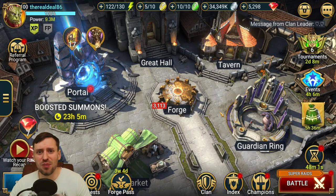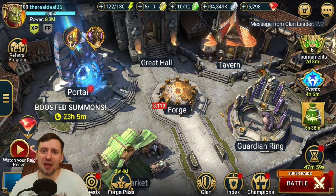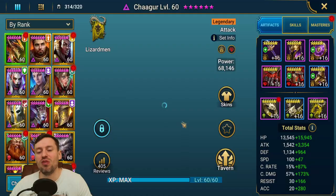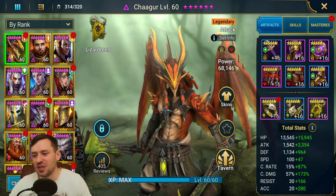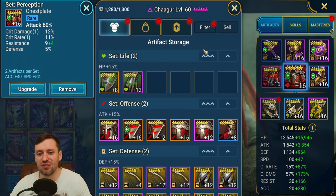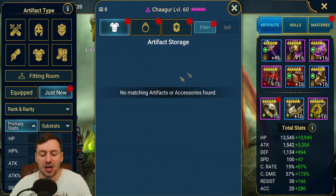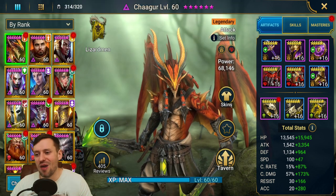Hey guys, it's your boy The Real Deal coming back with another quick tip video on how to sell your gear faster. We've been farming campaign and building up those uncommon and rare shields. I click filter and click 'just new' but mine's bugged, which is really annoying — it sort of ruined the video. That's okay, I'll show you another way around this.